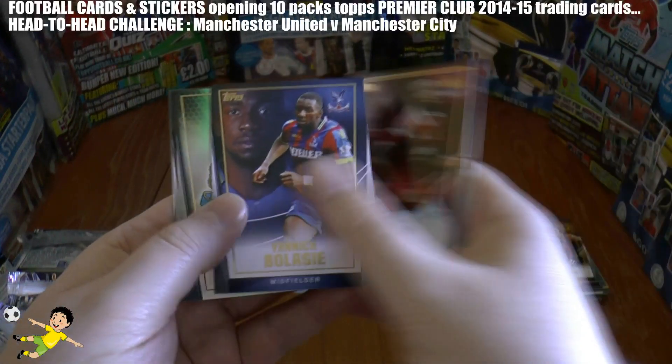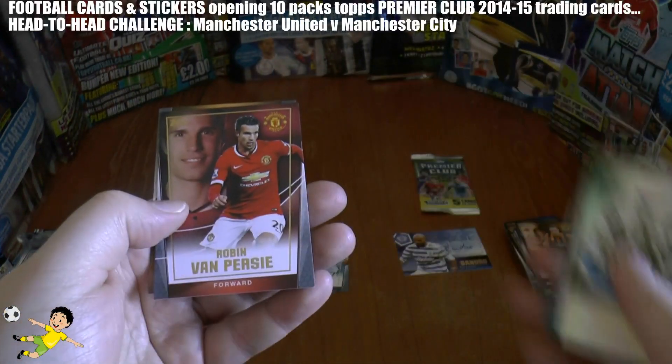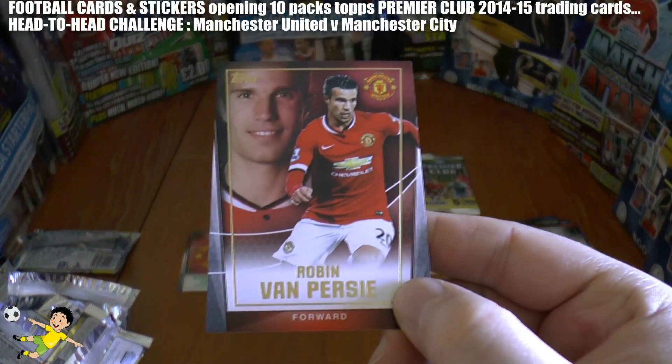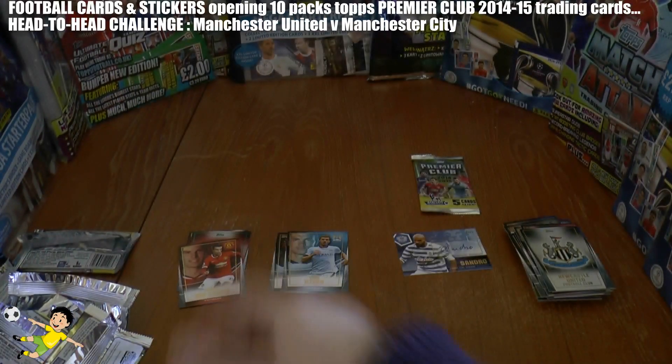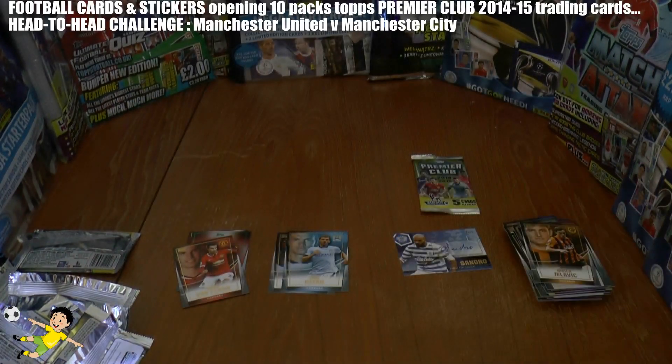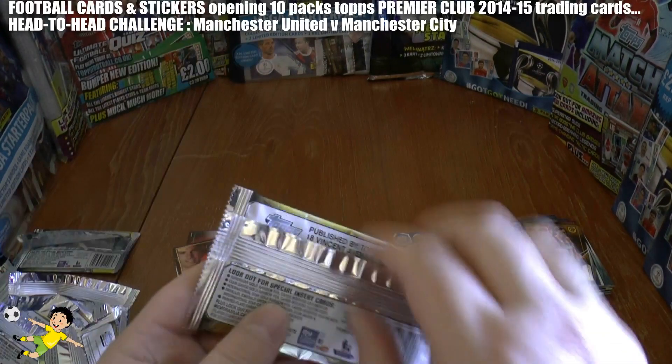Kwiati, Balassie, Newcastle logo — and RVP has put Manchester United 3-2 up! RVP still scoring goals even at his veteran stage in his career. There's Jelovic completing that pack.